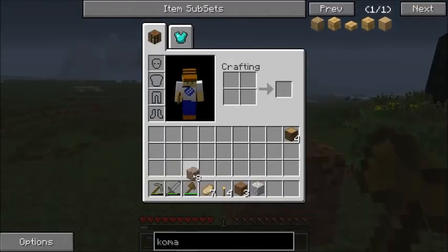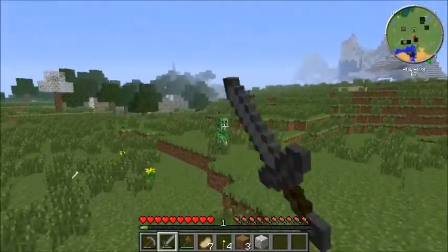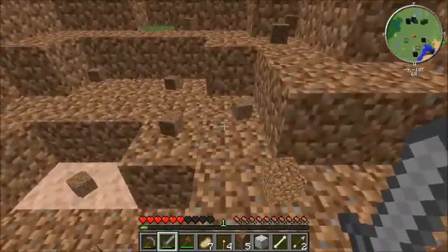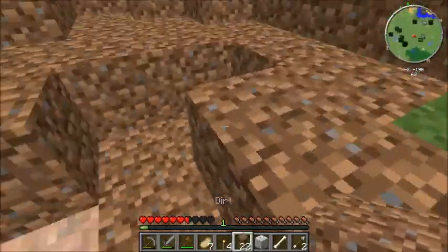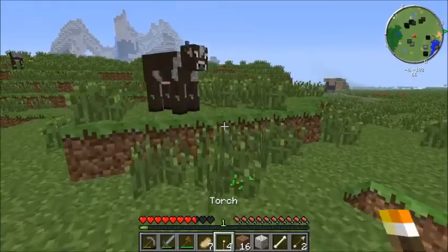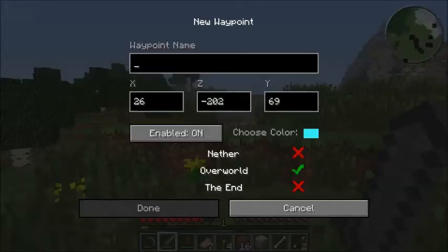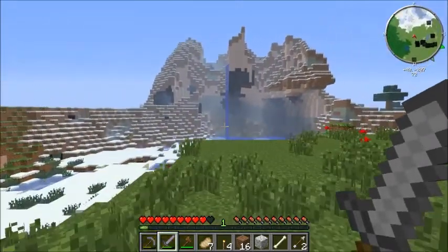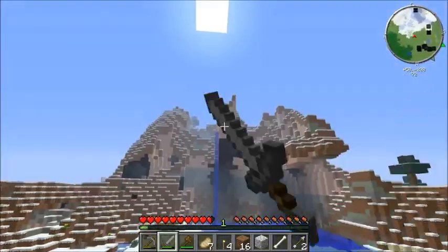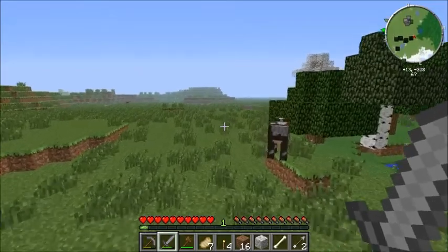Sweet, so we have a nice little base set up. There's a creeper over there! This is sort of new - this wasn't like this before. In the past you couldn't really find rubber trees - you couldn't find rubber trees in forests. They were super rare and would only spawn in swamps.